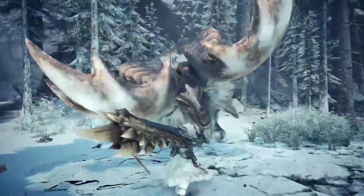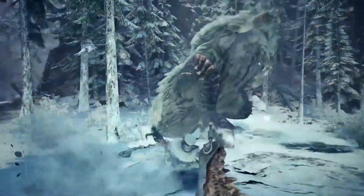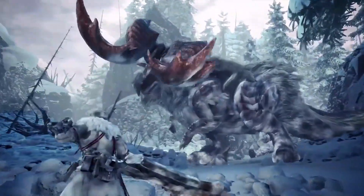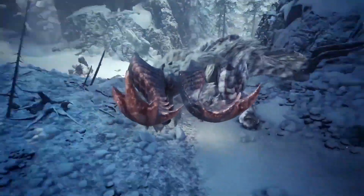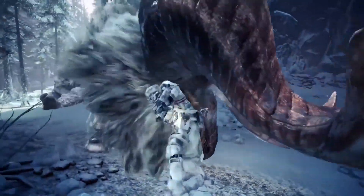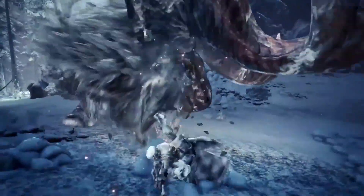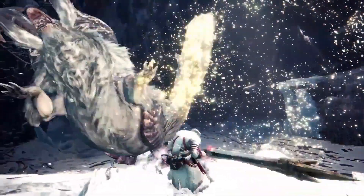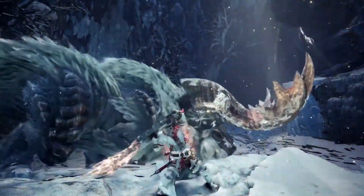Greatsword is renowned for its ability to deliver devastating damage. Use the clutch claw to grab onto the monster and soften up its hide. Soften up a monster with a slinger burst, then combo into the meaty blows of an improved True Charge Slash.